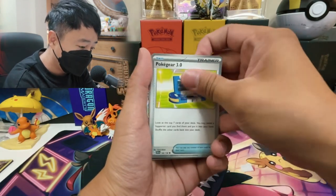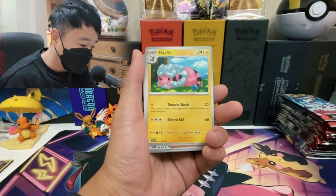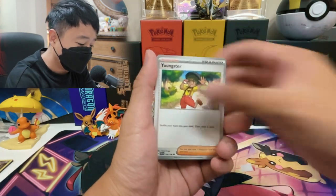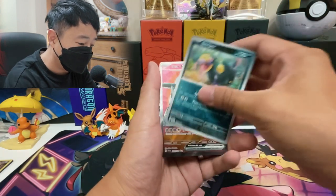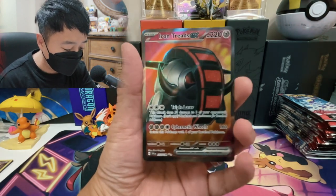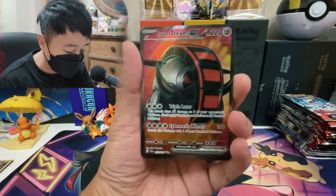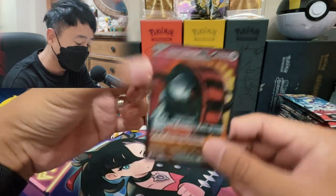So we got Pokegear 3.0, Floette, Flaffy, and Youngster. We're doing good. We're not getting any pulls from Scarlet and Violet base except for this one — we got Iron Treads EX. This is not the first Iron Treads EX that I got. Iron Treads just loves me for Scarlet and Violet base set.